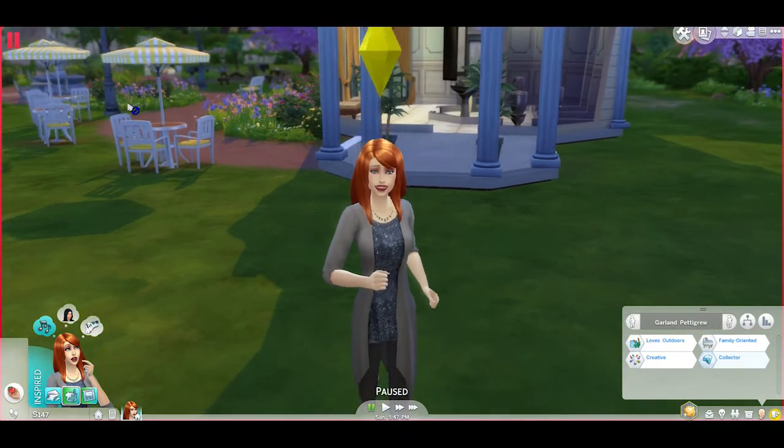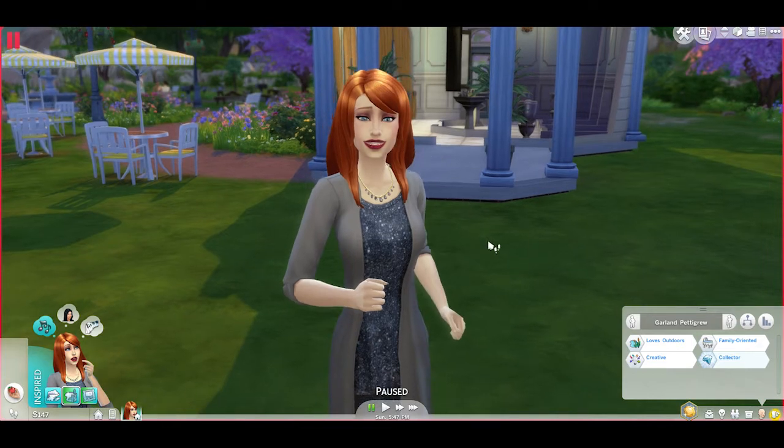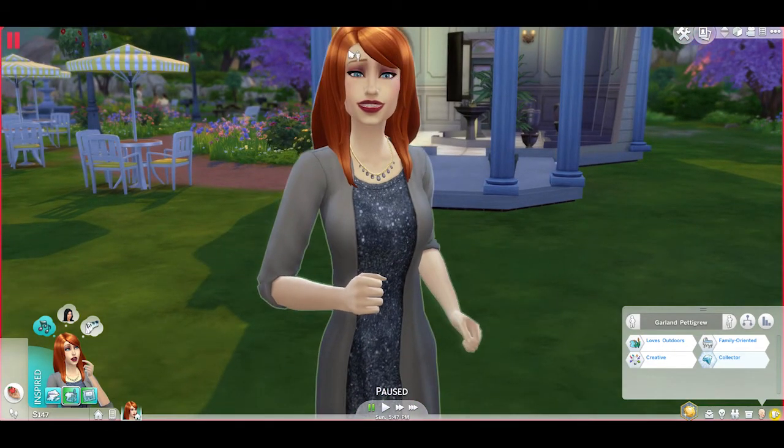She's only my second family I've ever played, and she's the first Sim I did design. I designed her during the demo and kind of fell in love with her right away. I tweaked her a little bit, and now I'm going to use her as my Legacy founder. Her name is Garland Pettigrew. She's a young adult, as per the Legacy Challenge guidelines.